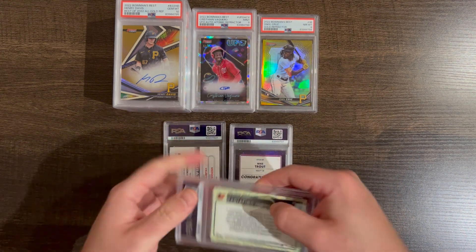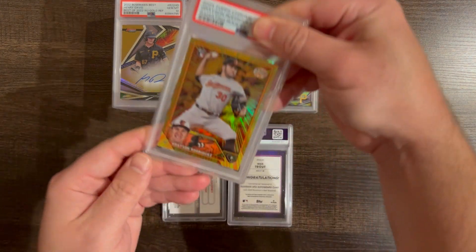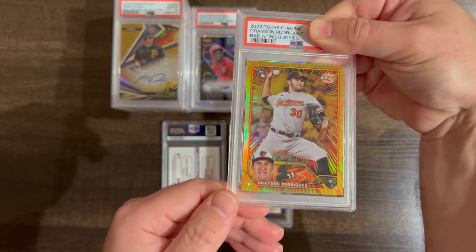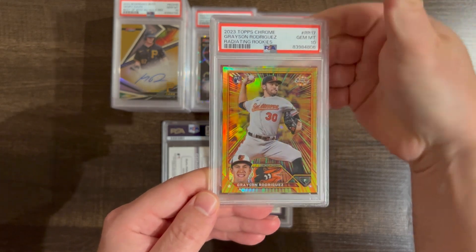Grayson Rodriguez, radiating rookie — Orioles pitcher. These are big. I think it's a 10. Nice.